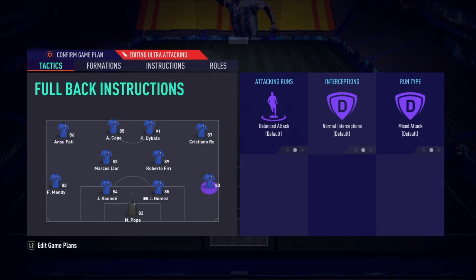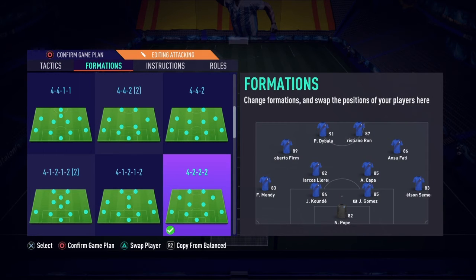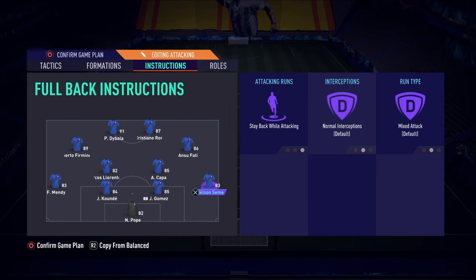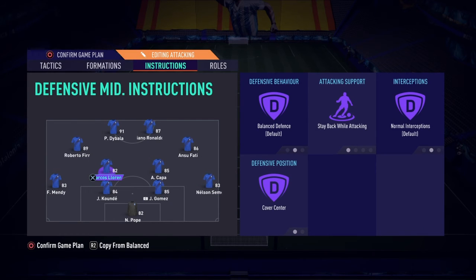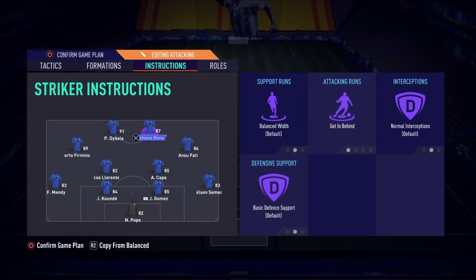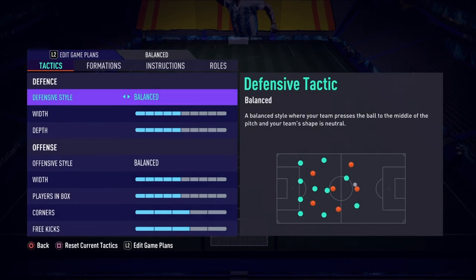My final formation is the 4-2-4 — two CMs, two wings. I don't really like this one because they pack the middle. My full backs are on stay back while attacking, midfielders stay back while attacking, cover center, balance. Others come back on defense. Ansu doesn't come back because he has high medium movement — he spins up and down. Dybala is up here and I don't want him to go back because his stamina is a bit low, so he's on stay forward.